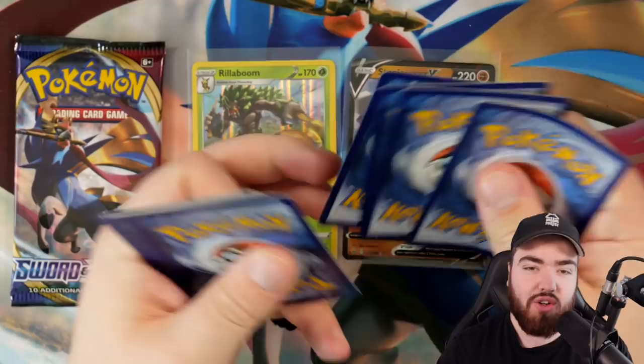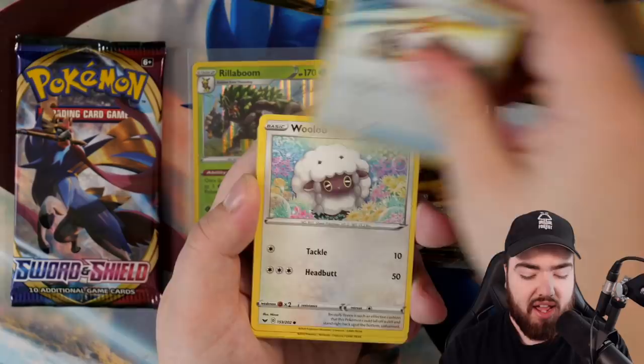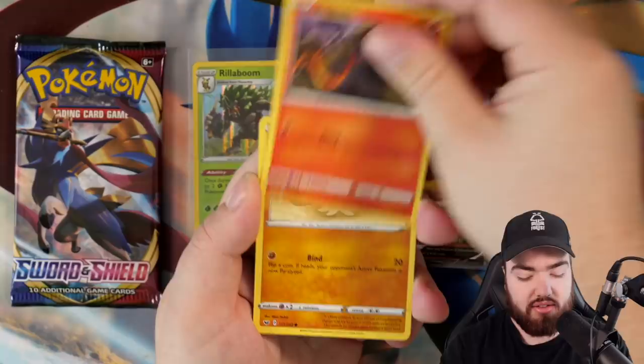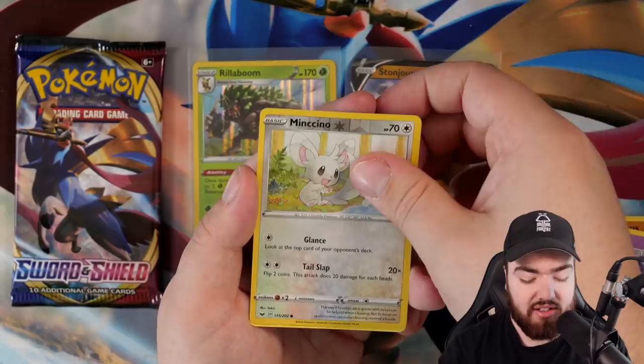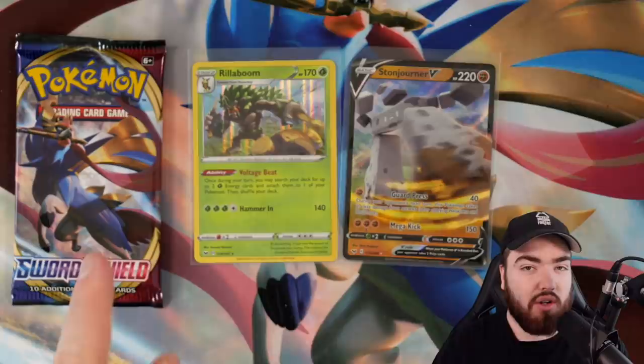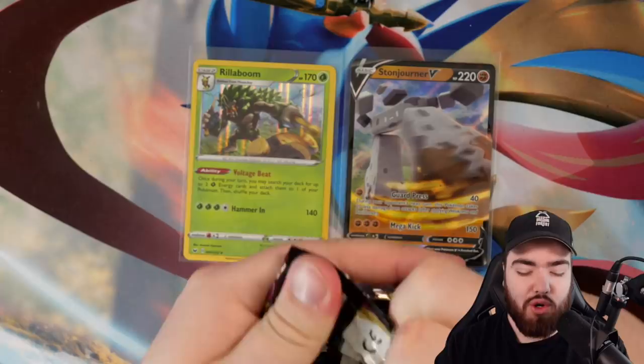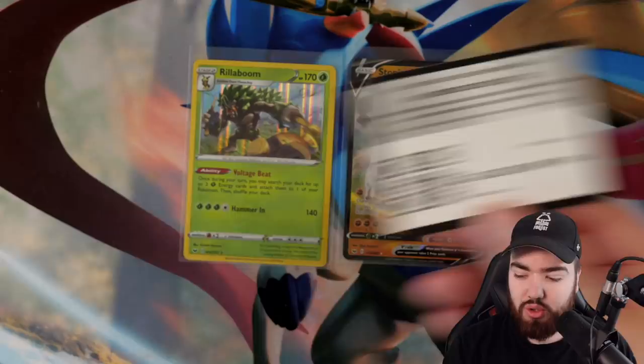It's like the box heard me — it was like, Randolph, I heard you, I'm going to sort you out. I'm going to go for Darkness energy — should have got Metal. We got Metal, Great Ball, Galarian Linoon, Rotom Bike, Joltik, Salandit, Cloverpass, Ghastly, a reverse holo Mincino, and a regular rare Snorlax. Those who chose the Zamazenta box, you're going to need something super strong in this last pack.